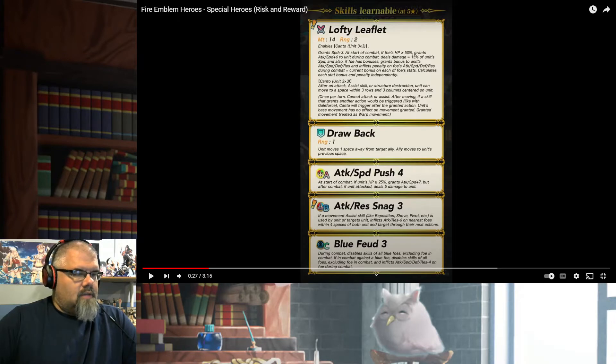Drawback: Attack/Speed Push 4, Attack/Res Snag. If a movement assist skill like Reposition, Shove, Pivot, etc. is used by unit or target's unit, inflicts Attack/Res minus 6 on nearby foes within four spaces of both unit and target throughout their next actions. And Blue Feud. Those are certainly some interesting skills — that Lofty Leaflet is definitely interesting.